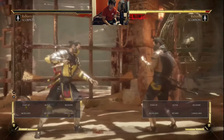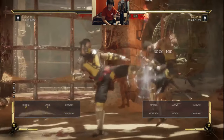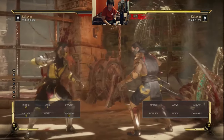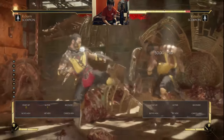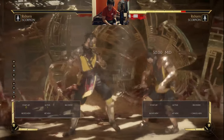Scorpion's forward 3 is a 13 frame startup advancing mid with 15 frames of hitstun — hitstun which forces the opponent into a standing state. On block, as you can see, it's only minus 2. And on recovery, you can read that it has 17 frames of recovery, which is very quick for an advancing mid normal like this.